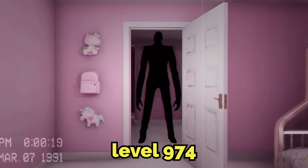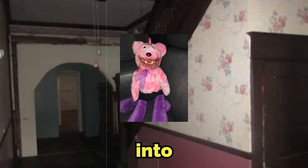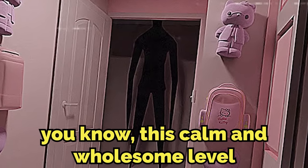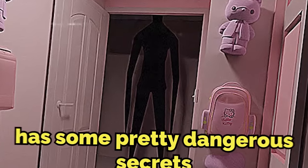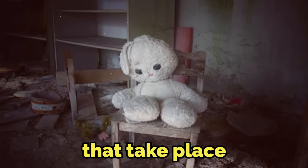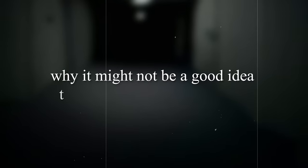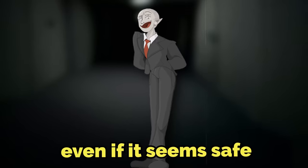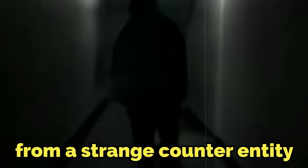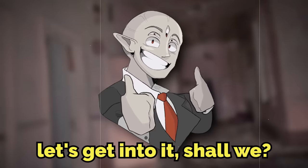You all know Level 974, or Kitty's House, right? It's probably in the top five most popular Backrooms levels of all time, but not much is known about what's deeper into Kitty's House. This calm and wholesome level with the pink walls and Kitty itself has some pretty dangerous secrets. Today I'm going to be explaining a couple of sub-levels that take place beyond the main part of Kitty's House, and I'll be showing you why it might not be a good idea to explore deeper in this level, even if it seems safe. From a strange counter-entity named Puppy to the ruins of an old part of Kitty's House, these are sub-levels of Backrooms Level 974.